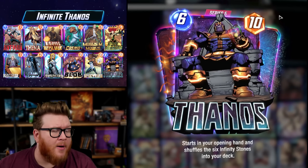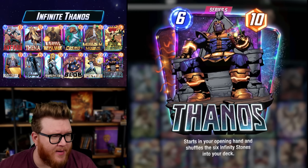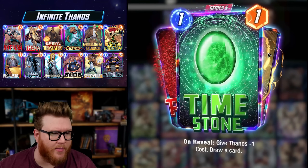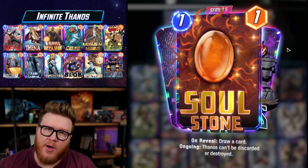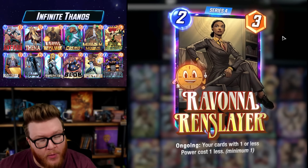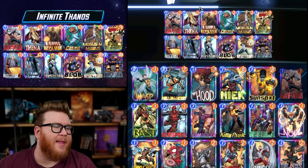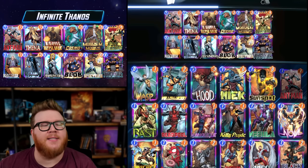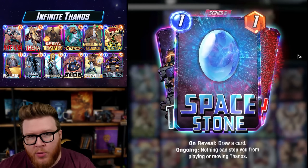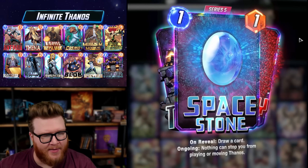Shang-Chi is seeing an uptick in play with some Thena decks running it, so I wanted to try the new Thanos out. Since Space Stone is now an ongoing stone, you've got Power Stone and Soul Stone as ongoing cards too — that's fun to put in a Spectrum list. Ravona is really good right now; I wanted to put Thena in here as well. Professor X makes a ton of sense now that Thanos is effectively a Jeff — he can't move himself but can be played into that Professor X location for some spicy plays.